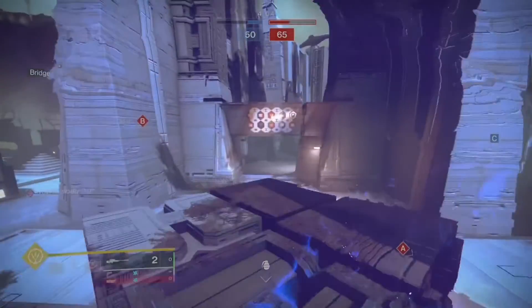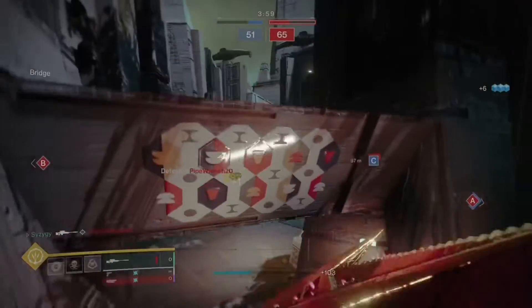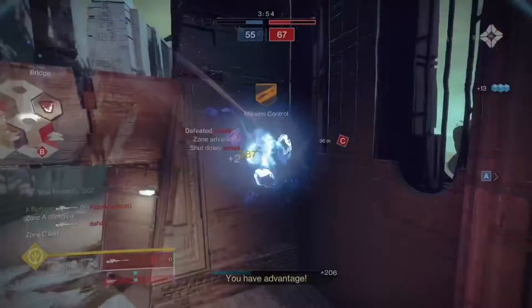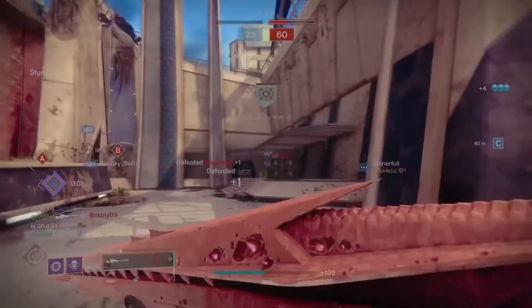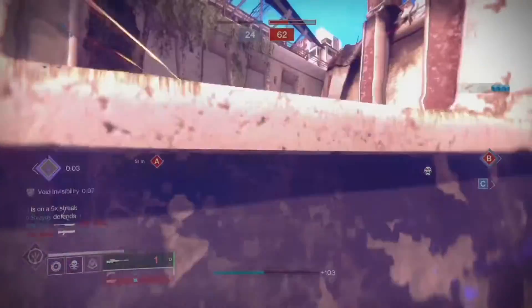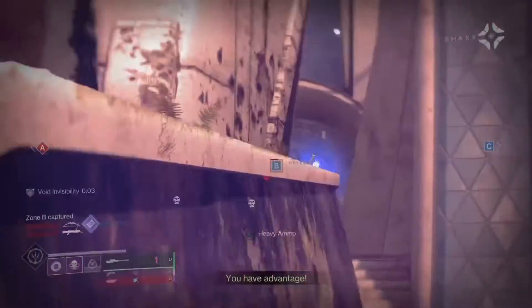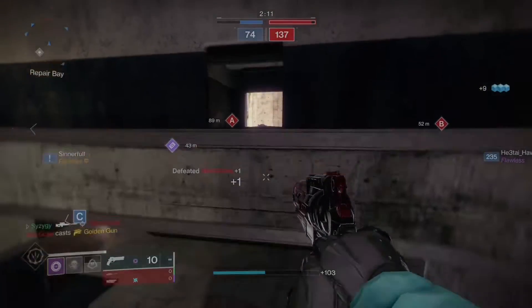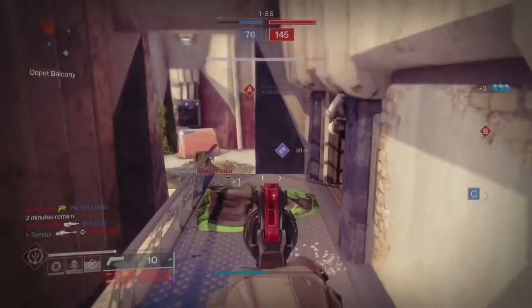The roll that I ended up crafting is Snapshot and Opening Shot — because I'm basic — with Fluted Barrel and Accurized Rounds with a ranged masterwork. It took a while for me to get back into sniping because I've been a dirty fusion main for the majority of 2022. I used to only use Eye of Sol, but since I've warmed up to sniping again, I've got to say this sniper feels great. It's super snappy with Enhanced Snapshot and super sticky with Enhanced Opening Shot. If you prefer using crafted weapons, this is a great sniper for your kinetic slot because it opens up your energy slot for something like the Drang or the Calus Mini-Tool, or whatever energy weapon you'd like to run.